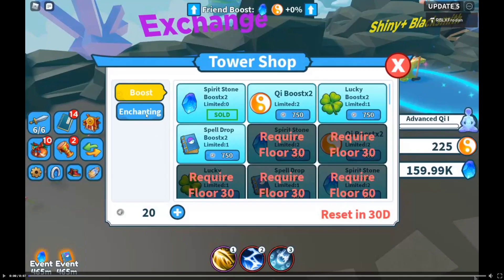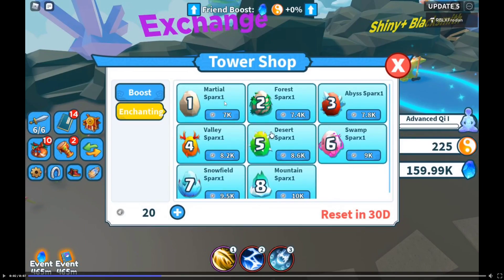There's enchanting as well — you can enchant eggs? I don't understand, or do you get an enchanted weapon? Like you buy one and you have a chance to get an enchanted eternal. Maybe that's what it's for, maybe you just increase the chances. Post in the comments what you think this is gonna be because I have no idea.